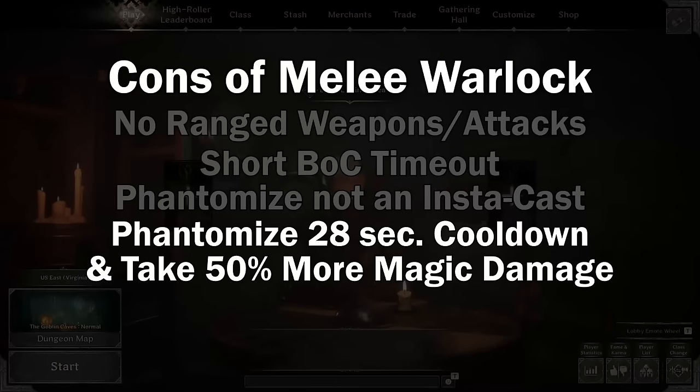And lastly, Phantomize has a long cooldown, and we take an additional 50% magic damage while we're phantomized. So wizard's fireball — they can just shoot it at our feet and we'll die pretty quickly because of that. Molotovs and throwing lanterns can also kill us quickly, so you don't even need to be a magic damage user to carry those around and throw them at our feet and kill us.